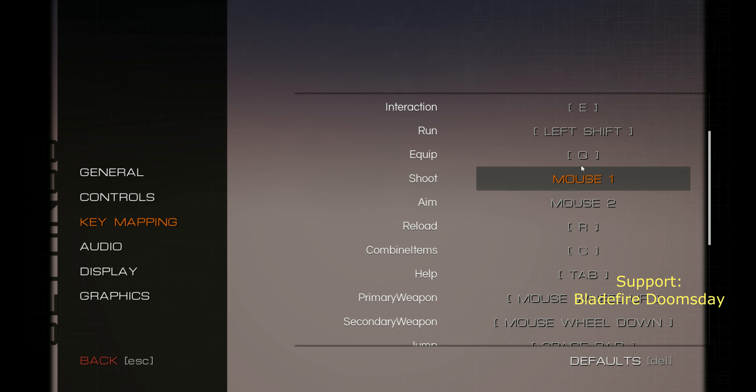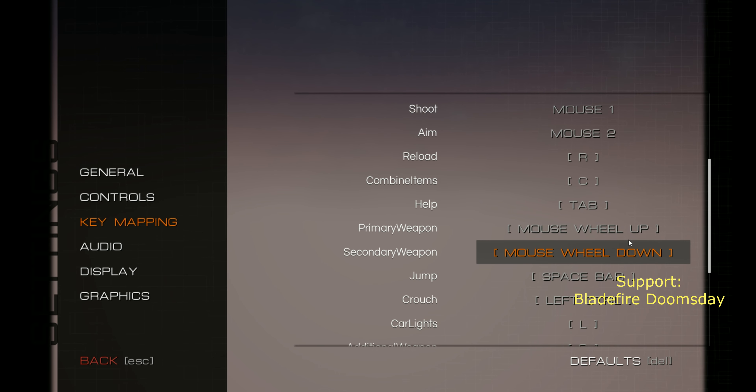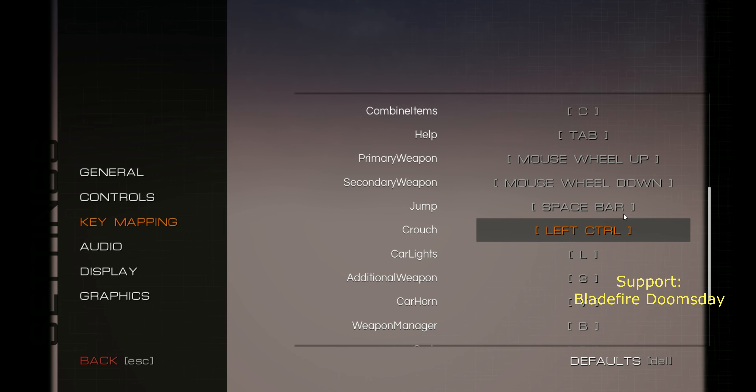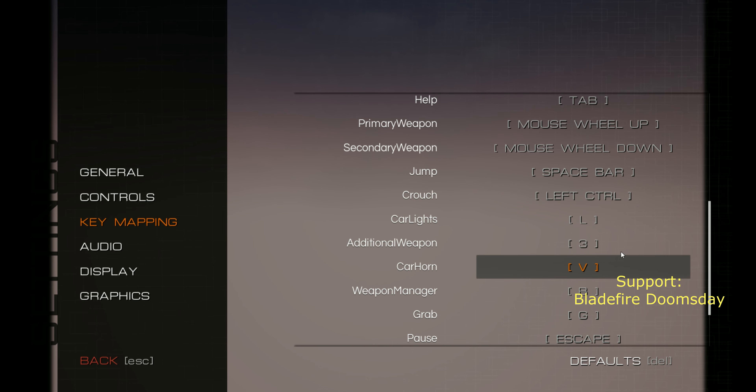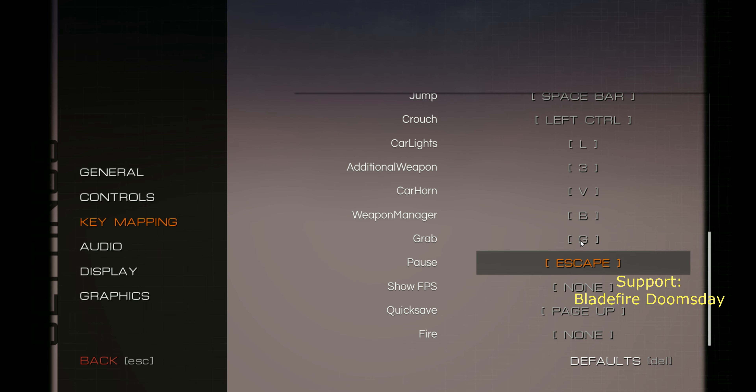C is equip, E is interact. Jump, crouch, car lights, additional weapons, car horn, weapon management — B. That's really far. G is grab.